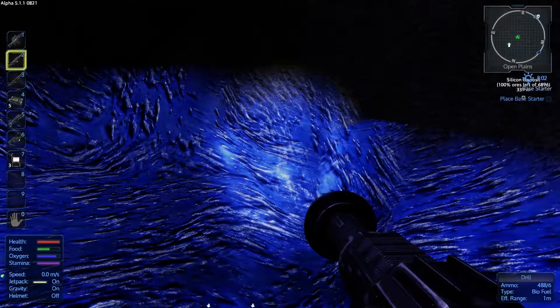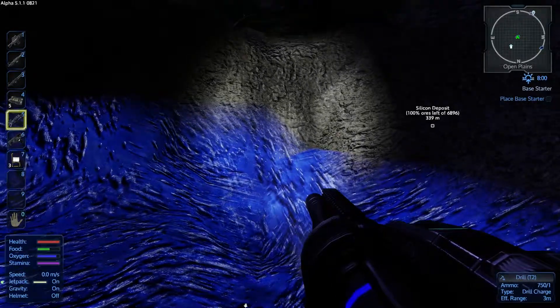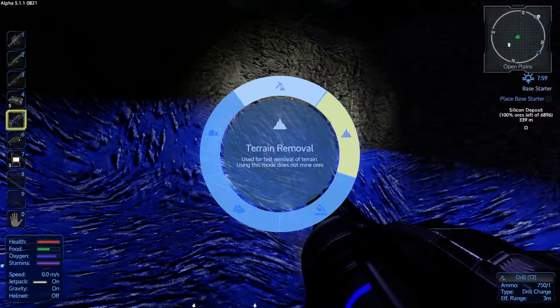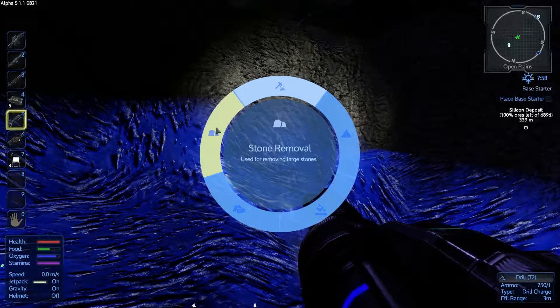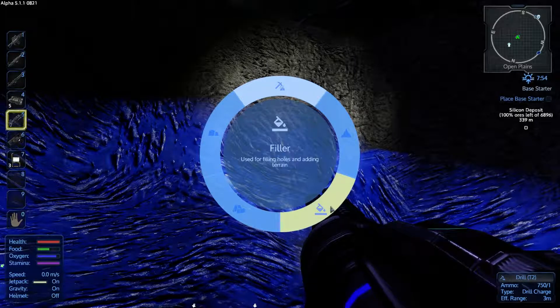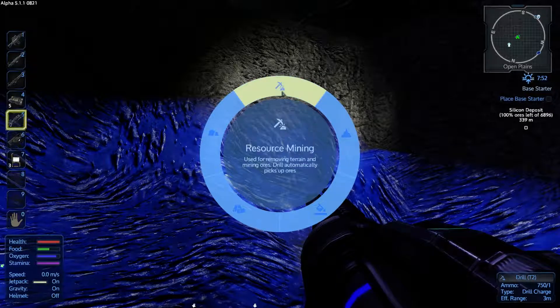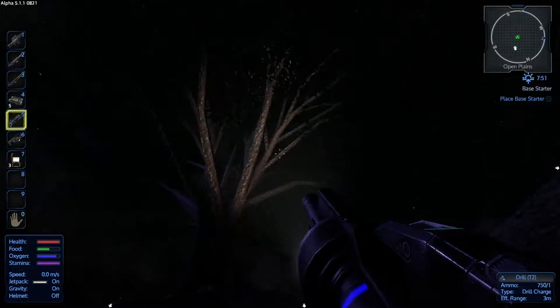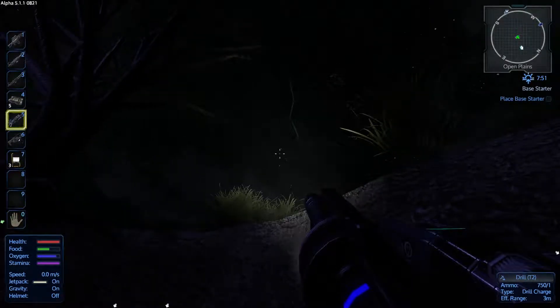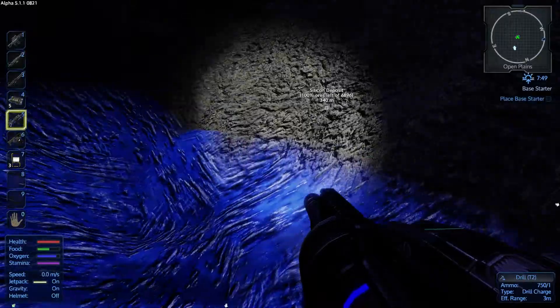If I come back to the tier 1 drill and right-click — nothing happens. If I come over here to my tier 2 drill and right-click, I've got options. We can do removing stones — I think that's a fairly new feature, I don't think that was available on this tool before. We've got flattening so we can flatten terrain, fill in holes so we can fill this hole in again after we finish digging, terrain removal which obviously doesn't mine ores, and then we've got resource mining.